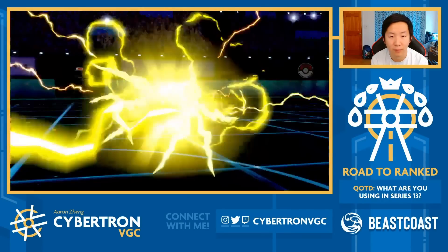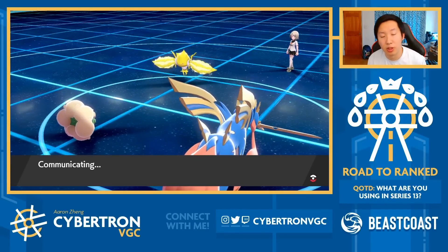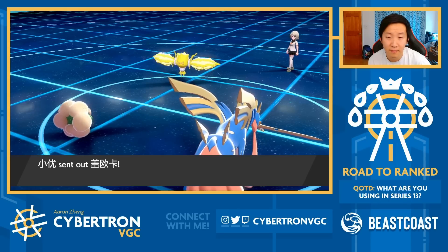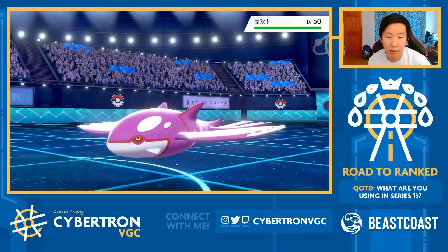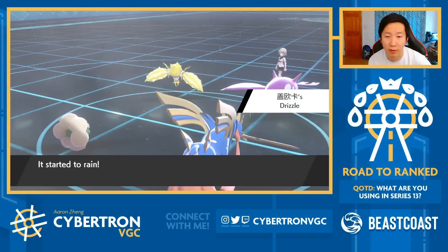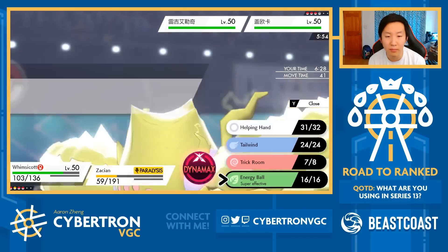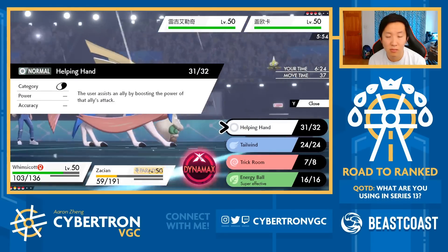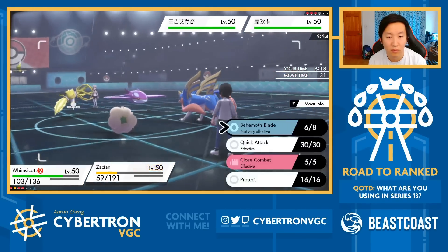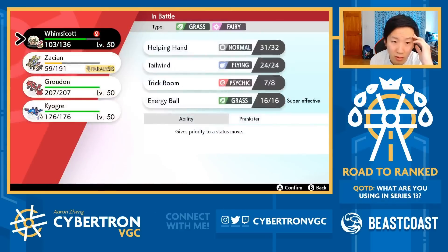They just Thunderbolt - that's fine. I don't even know if this KOs. It does not. I get the Paralysis, which is actually really dicey, because now if I get fully paralyzed next turn things can get complicated. What are they bringing out? Kyogre - okay. You can see why I wanted to focus on Groudon, right? Groudon has a fairly good matchup into all of my opponent's Pokémon at this point. I still have three turns of Trick Room left.